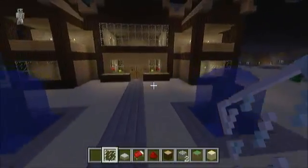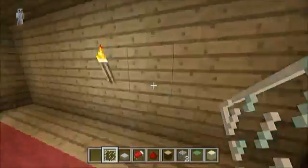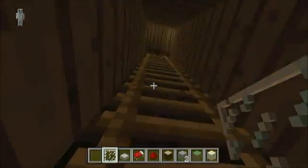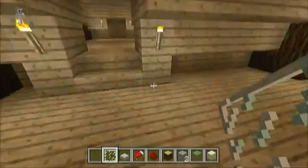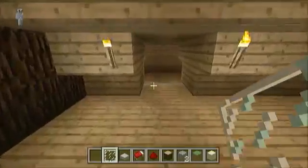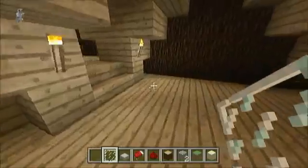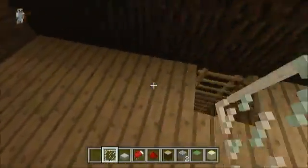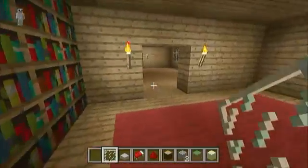We got this cool modern house made by Fights — he made it cool. Got a little secret passage room upstairs. Oh, this is pretty sweet! There's a little attic place where you can build stuff up here. This is the first time I've ever seen something like this — it's pretty cool. Let's go back down.